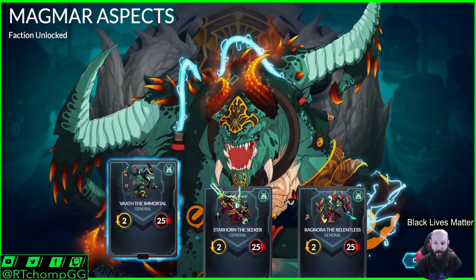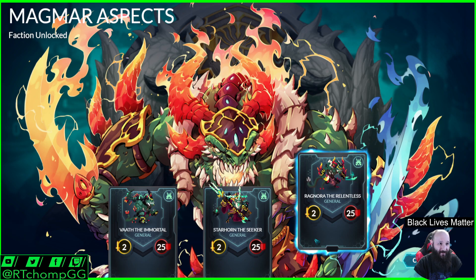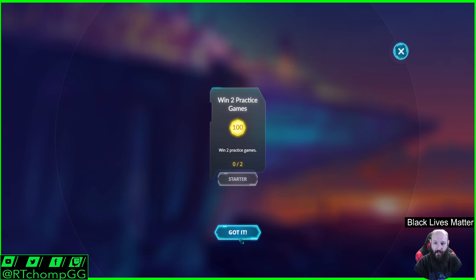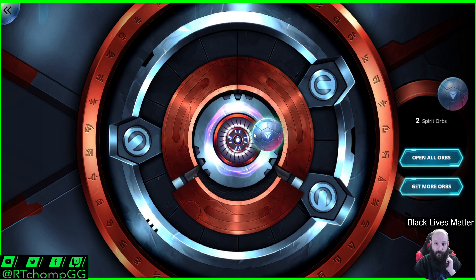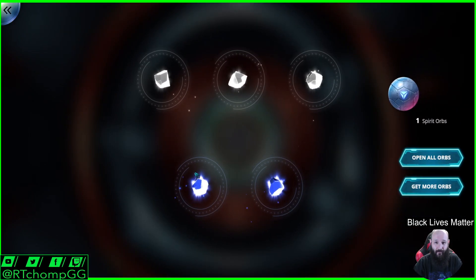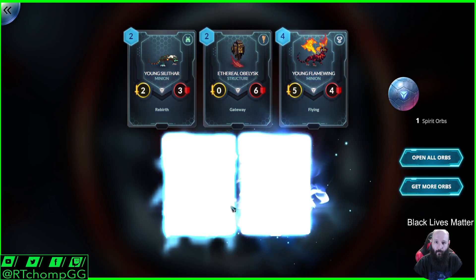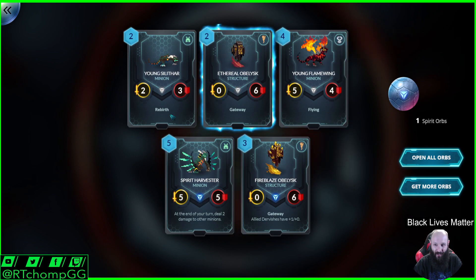Faction unlocked! We got Voth the Immortal, Starhorn the Seeker, and Ragnora the Relentless. We have two Spirit Orbs — these are general orbs. We'll show everybody the orb animation. So we got three Commons and two Rares. Fireblaze Obelisk brings back memories. So does Spirit Harvester. Ethereal Obelisk is important as well. The art is awesome — it's actually awesome.